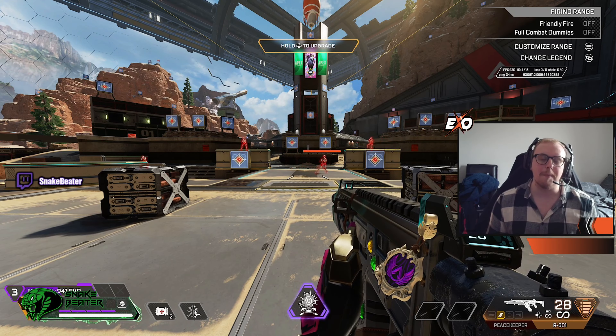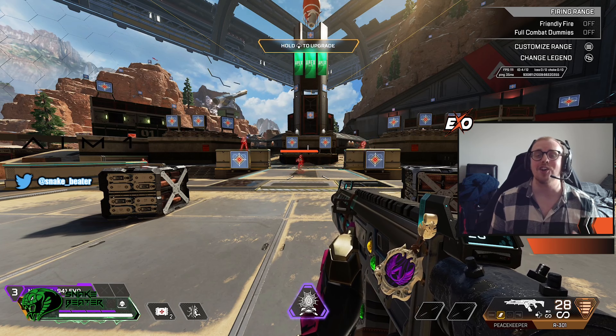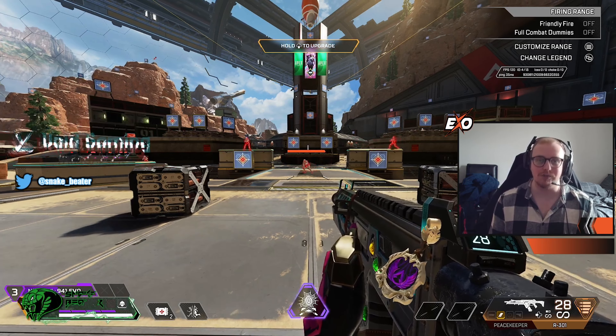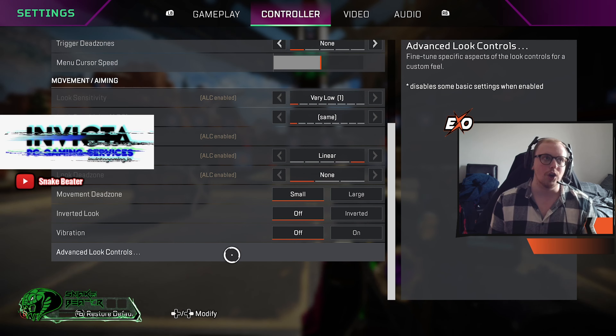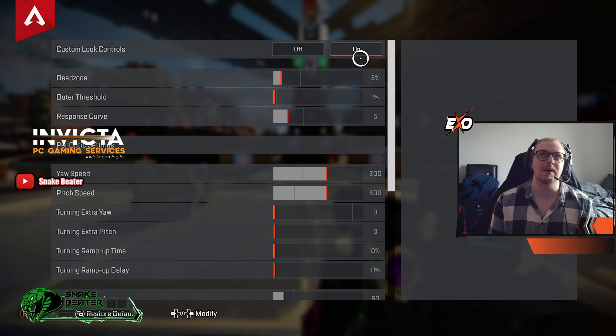What's going on guys, this is AB here and I'm back with a brand new video. Today I'm going to be showing you the best advanced look control settings for season 21. If you enjoy, like, comment, subscribe. Let's jump straight into this — I'm going to go straight into the settings, go to controller, slide down, and go to the Advanced Look Control section. First, scroll to the top and turn it on if you haven't already.